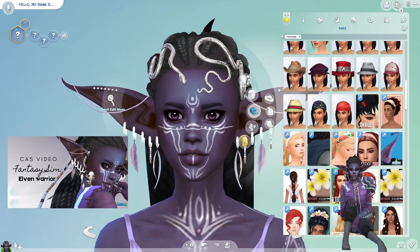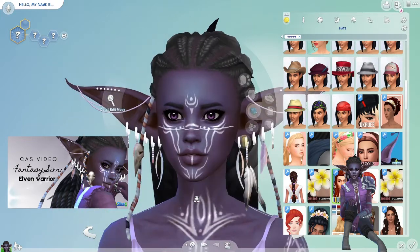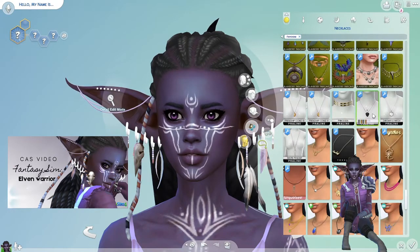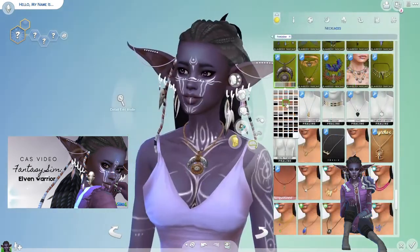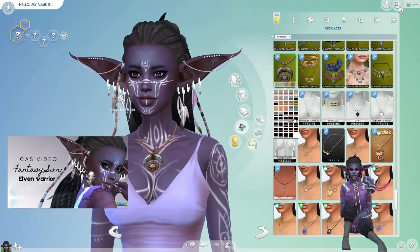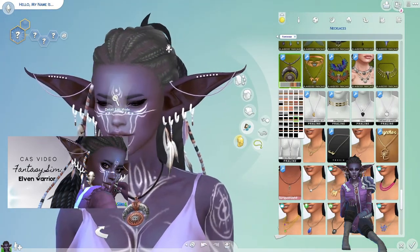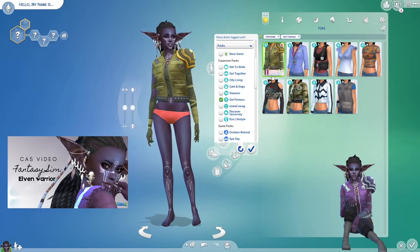I did manage to find a whole lot of tribal elements which I really like and which turned out very well. This hair piece doesn't actually go with this hair — they weren't downloaded together — but it worked out really well and they look really good together, so I was pretty chuffed with that. I also found a necklace from Blueberry Pancakes that had that tribal look, because I felt like tribal and warrior go really well together, so that was a really great find.